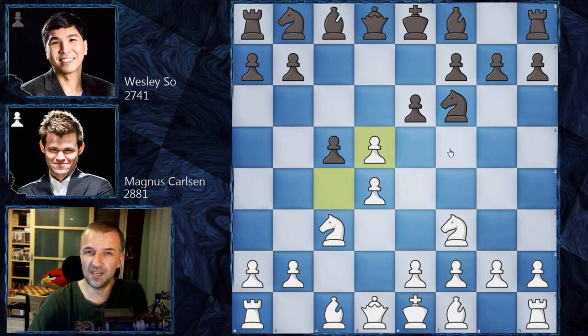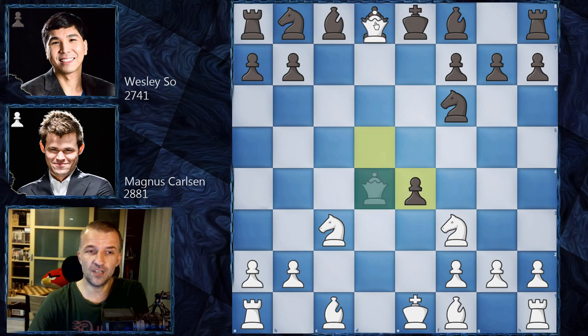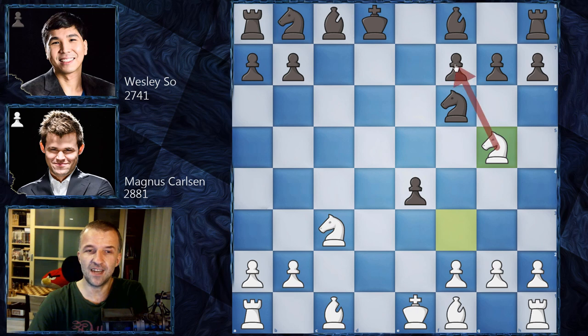However, Wesley So in this tournament started to play something else — a very tricky line. After c takes d4, already attacking the Knight, you cannot take it because the Knight will be taken. This is why we have Queen d4, and now e takes d5. For the moment we have an isolated Queen's pawn, but only for the moment, because the main line is e4, which is what Magnus Carlsen played. The idea is to exchange Queens so that black cannot castle anymore.